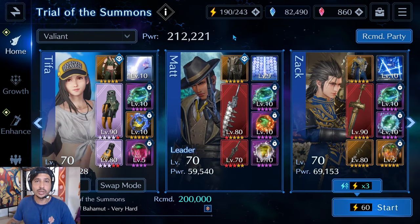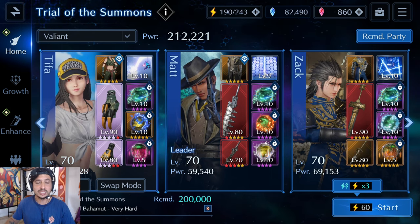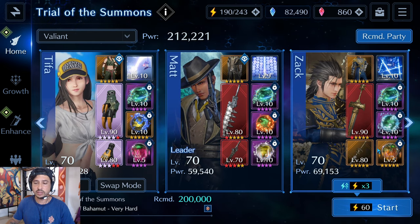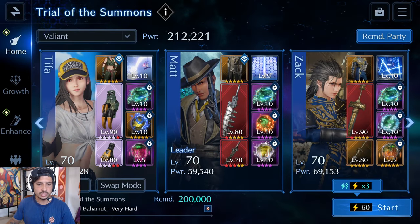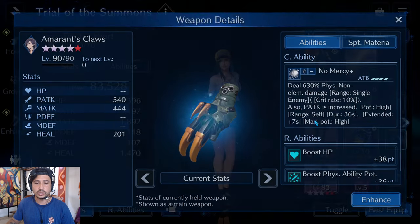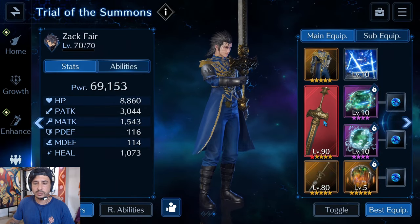Now I'm going into the fight against Very Hard Bahamut to test out this team. Here's a quick rundown: Tifa is running the Amaran's Claws and the Lifeguard Wraps with Somersault for interrupts and debuffs, three Curas, three elemental materia as stat sticks, and a D-Faith materia. D-Brave on Zach and a Rune Rublo base sigil — no X, Triangle, or Circle here.